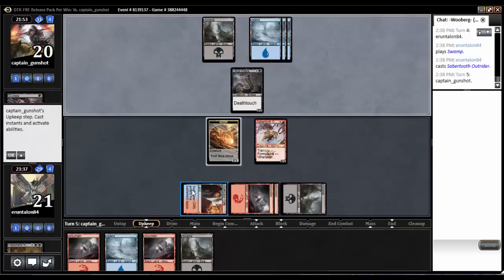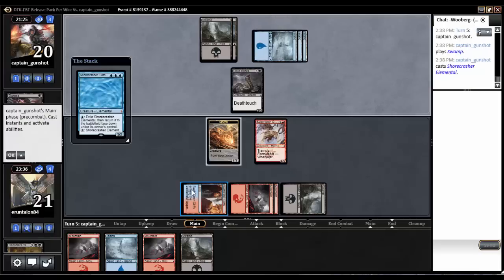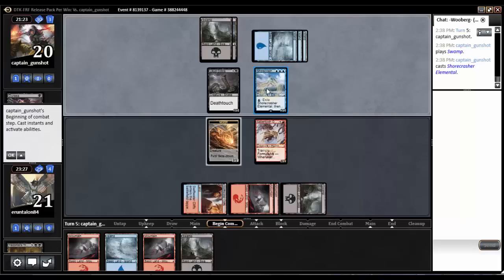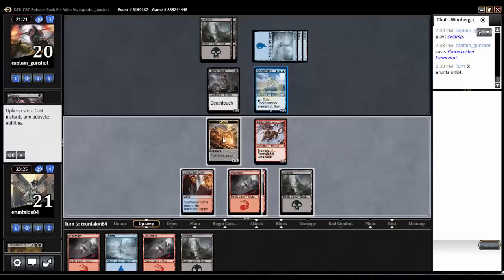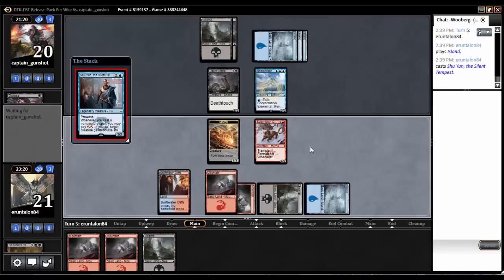Wait for him to pass — there we go, finally. What's going to come down as a five-drop, something scary? Shore Crasher Elemental. Awesome. That's fantastic — that's fantastic. What do we do against that? I don't even know. We draw Shu Yun — that's what. Don't think that does anything, but we still drew it.